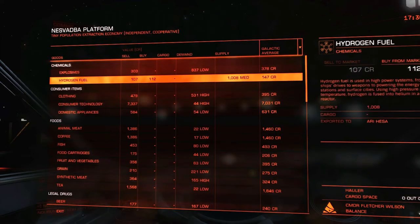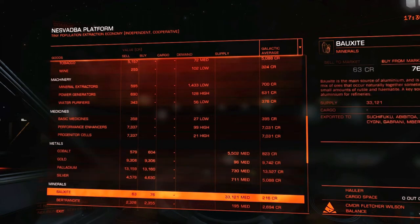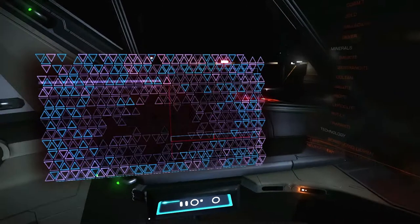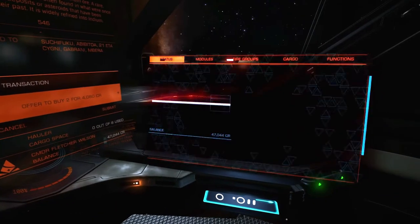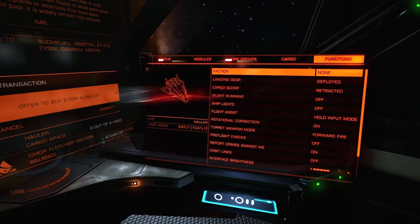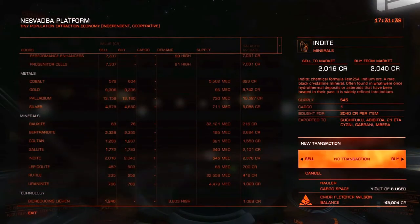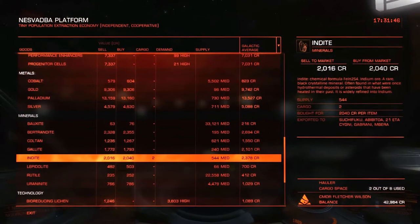Looking at commodities — there's a delivery to Ari Hessa, Mbera... oh, Abibitoa! There we go. Let's think about Indite. How much can we carry? We need to go 9.21 light years and our current capacity is 9.87 light years jump range. If I buy just one — I think I can buy one more. At 9.35, that's as low as I can go. Alright, we are loaded up.